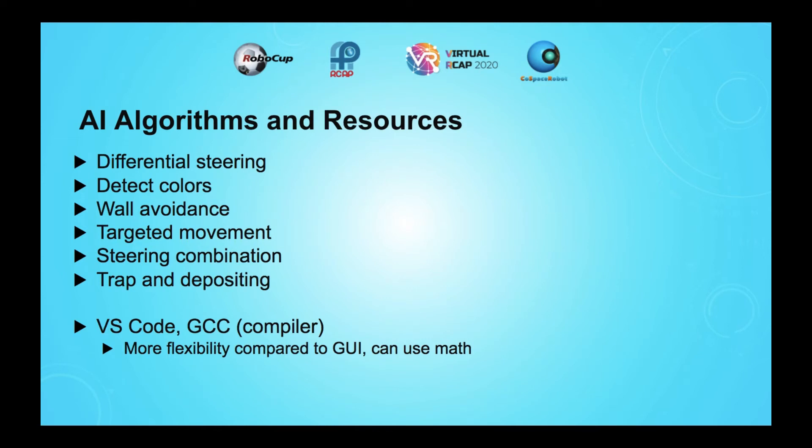The robot is also able to intelligently detect colors of corresponding treasures by not only detecting RGB on both sensors, but I also built in a range of RGB values. This is important because occasionally the sensor doesn't land directly over the treasure but instead on the edge of it, due to the robot's speed being maximized.